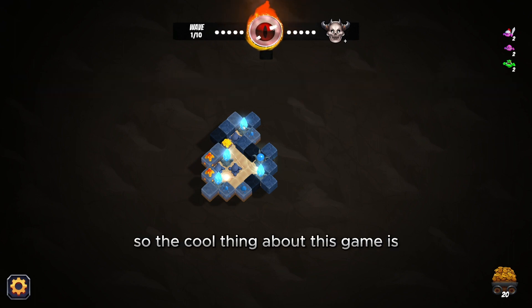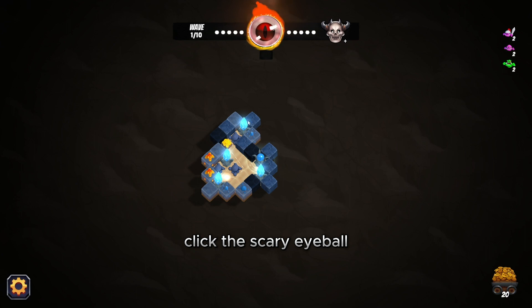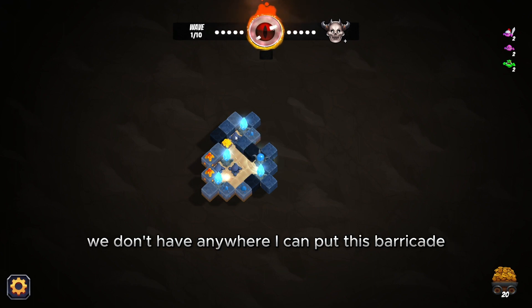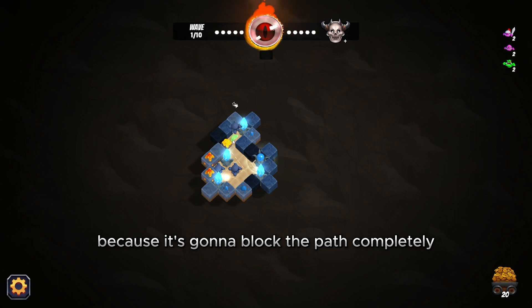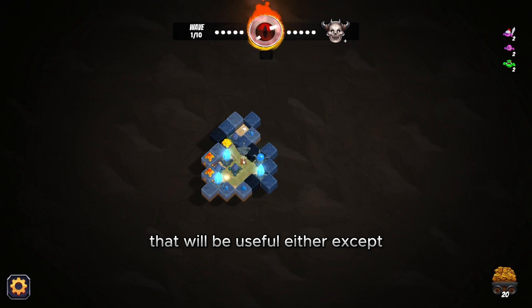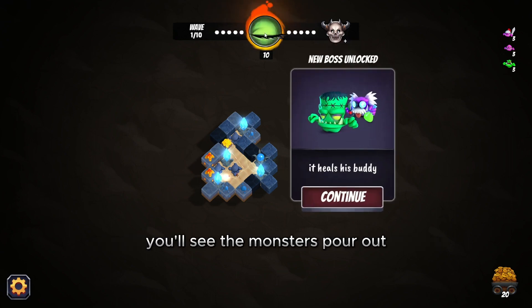The cool thing about this game is it does give us time to set everything up before we click this scary eyeball where the monsters come out. Right now we have limited places to put everything — I don't have anywhere to put this barricade without blocking the path completely. I'm going to go ahead and take our chances, click the button — here we go. You'll see the monsters pour out, and luckily that was just the first wave, so no big deal.